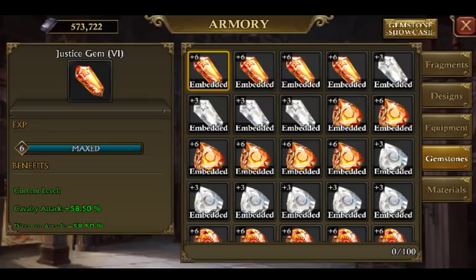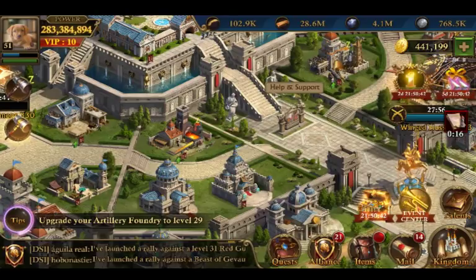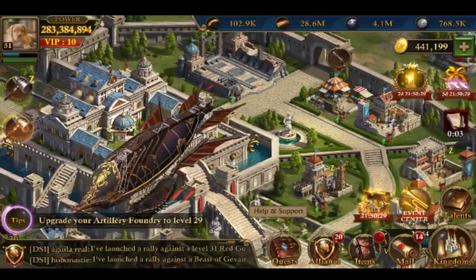Justice gemstones are the way to go if you're a mid-tier spender. If you're a high-tier spender, go Justice plus six — that's not much of a question. However, keep in mind that in a couple of weeks we'll be getting a new update with new gemstones. Looking at King Babylon, they work similarly to airship parts — you buy fragments and work your way up. It'll be expensive, no doubt, but I'm really looking forward to seeing them.